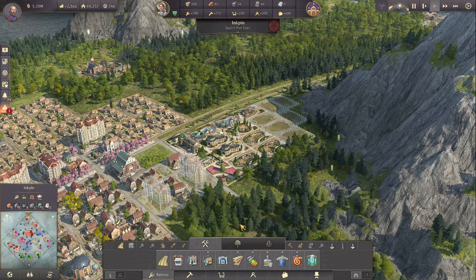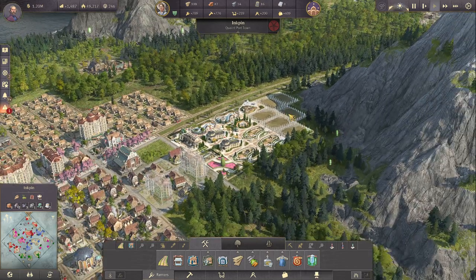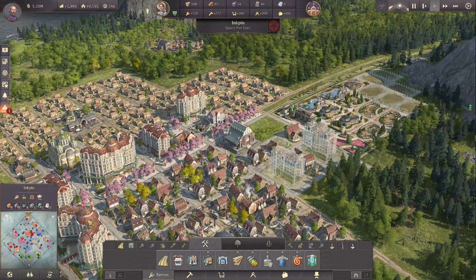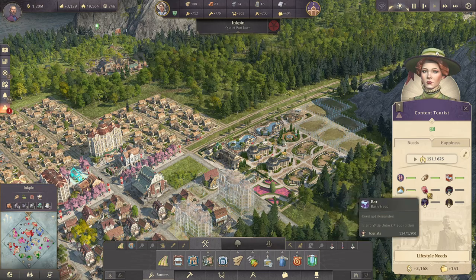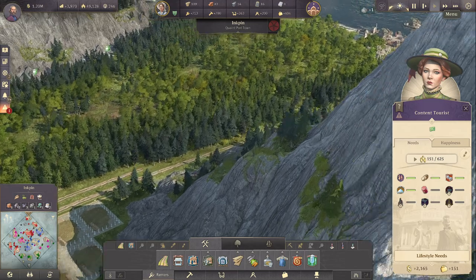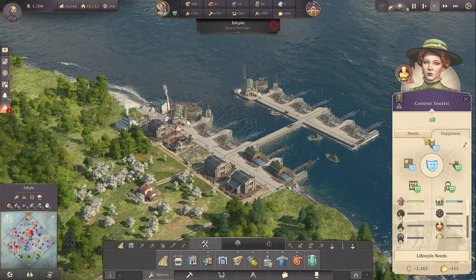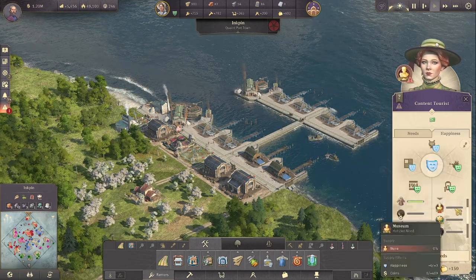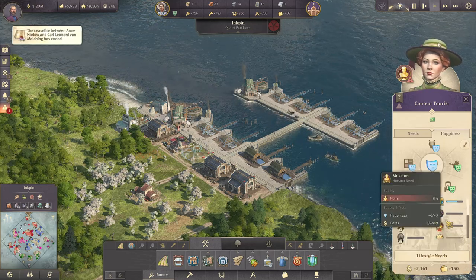Welcome back here in Inkpin, where we increased our zoo capacity in the last episode and did a little bit of tourist advancement, also getting some jam in. As you can see the need is slowly stumbling in. We also increased our bread production and consumption, and now those guys want a botanical garden, a museum, and they also wouldn't mind the dog lands.